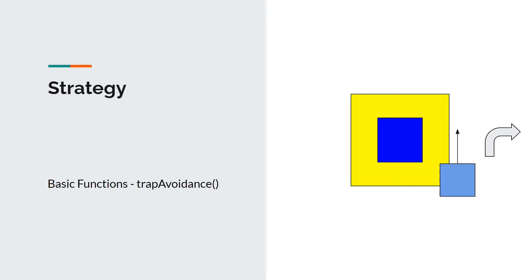Finally, the trap avoidance function enables the robot to avoid traps, ensuring that any objects collected are not lost and points are not deducted. The function checks if either of the color sensor's readings is within the range of the color values of the yellow warning surrounding the trap, plus minus a set tolerance. The robot then reverses and rotates at a set steering rate until the yellow warning is no longer detected, and the polarity of the steering rate depends on whether the trap is on the left or right of the robot.